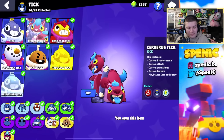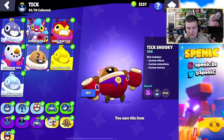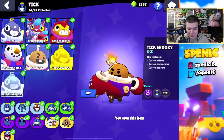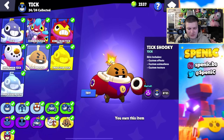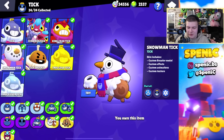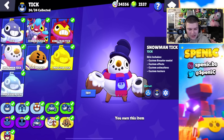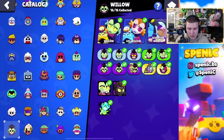I hate Tick — I don't even care what is the best one. Cerberus Tick is probably the best one by far. This other one is quite a goofy, cool one — it just looks like he's shooting poo everywhere. Snowman Tick is pretty underrated as well — I like this one, it looks pretty cute. But don't tell anyone I said that. Cerberus Tick is probably the best one.